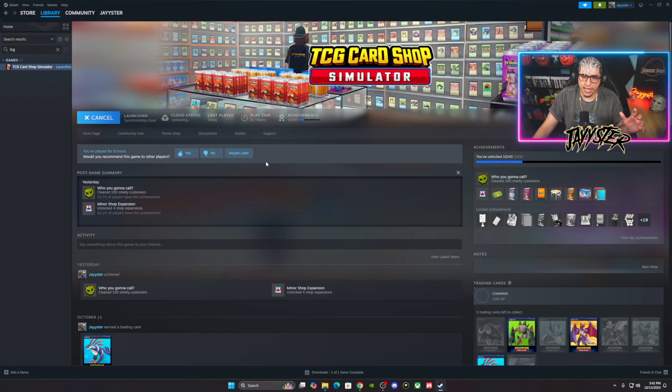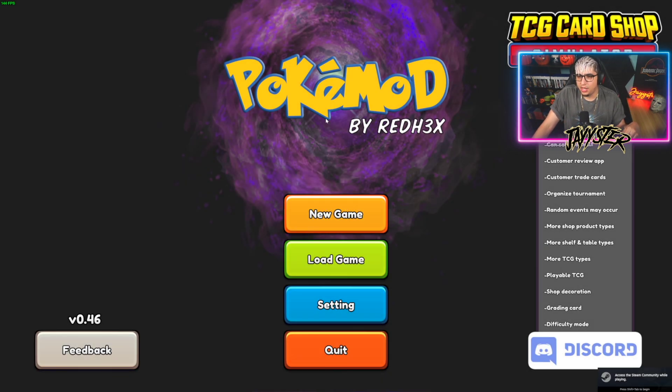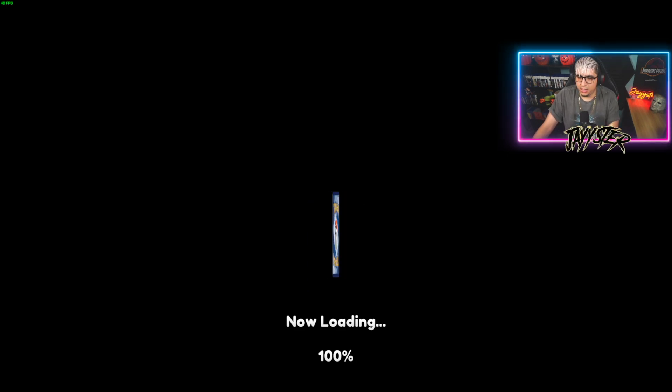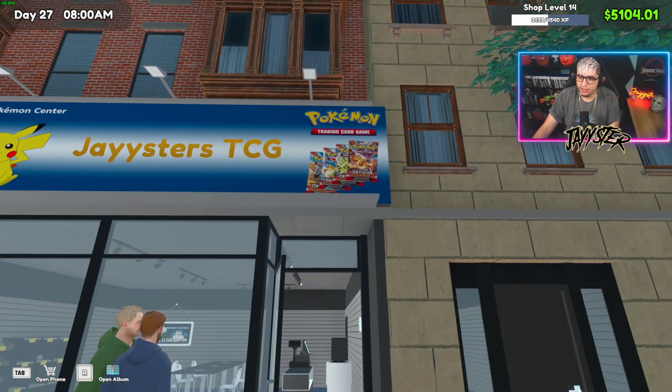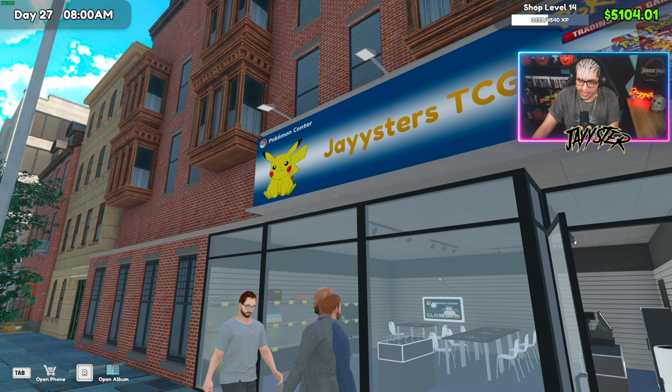That's it — the game is modded. Launch it and it should be ready to go. You can see we started fresh, deleted everything, downloaded the files, installed them, and the game is booting up now. There it is — 'Pokémon by Red Hex' on the title screen. Everything's good to go.